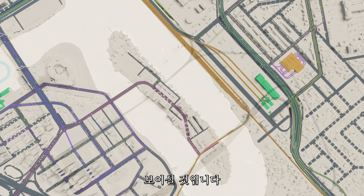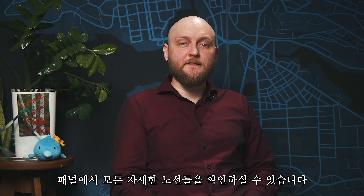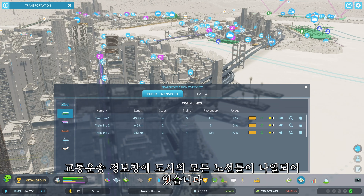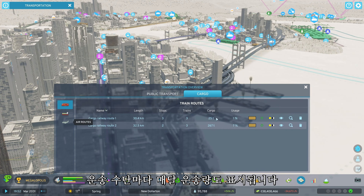The game also features a line overview panel where you can inspect all your public and cargo lines, and access each line through the panel. The transportation info view panel has become much more detailed, listing all the different lines in your city categorized by public and cargo transportation. It also includes information about how many passengers there have been, and the amount of cargo transported per type per month.